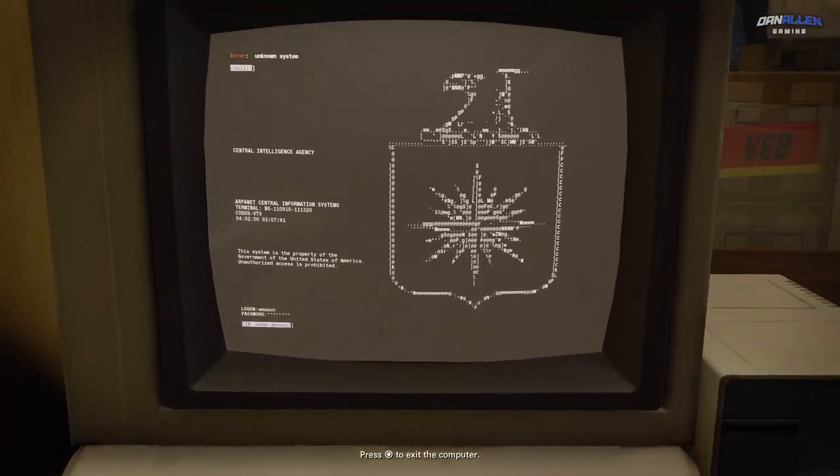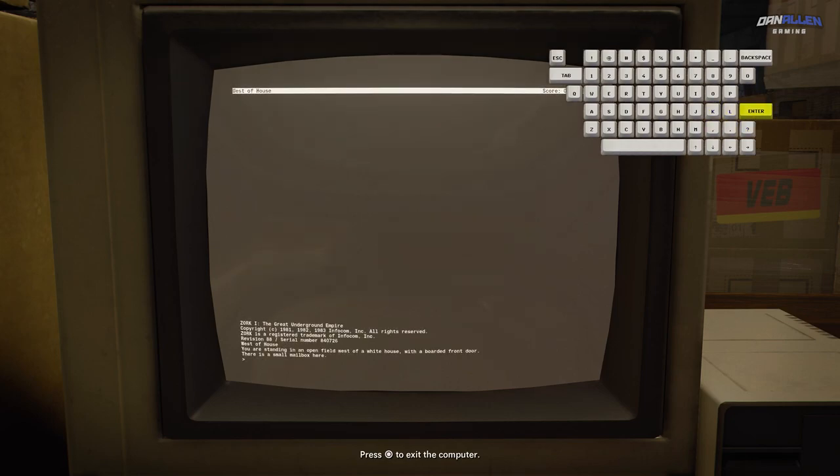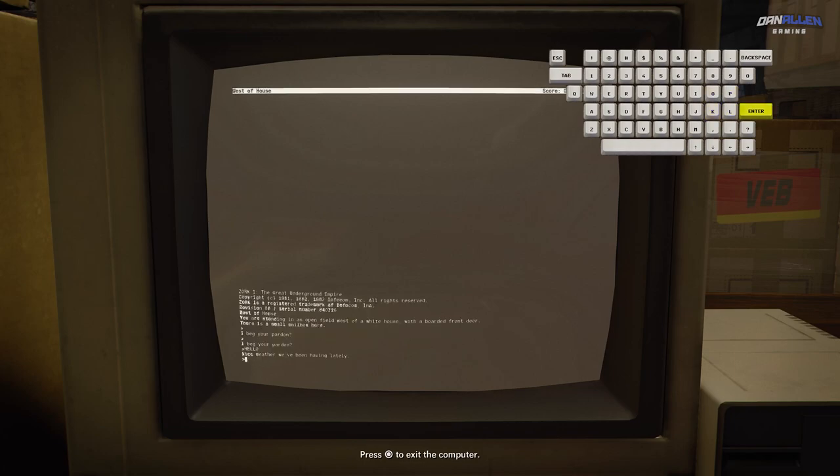So as you can see here, this is the terminal I was talking about. I type in Zork and I haven't really fiddled with this a lot. So if you guys can take a look and see what you can find, please do. I'd love to know. There might be some secrets within that as well.